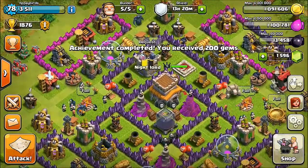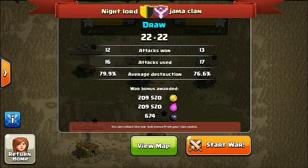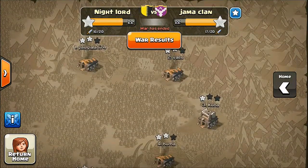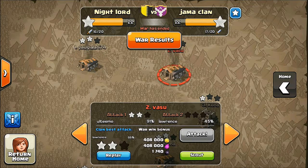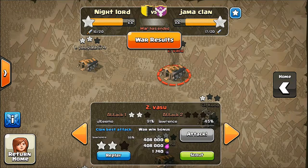I also got a clan achievement, which gave me a total of 450 gems — some nice gems. We did a clan war within my friend's clan and we drew. I made like eight witches and donated a crazy ton of dark elixir. I had like 20,000 dark elixir and now I have like 12,000.